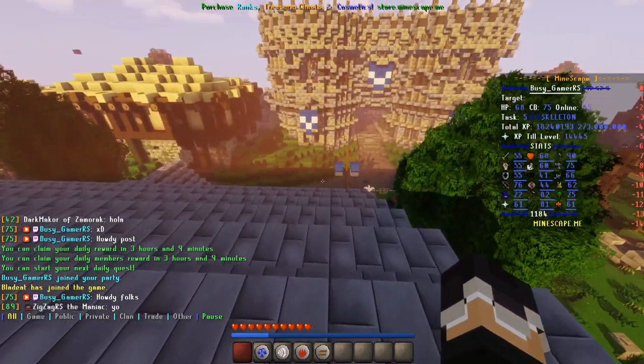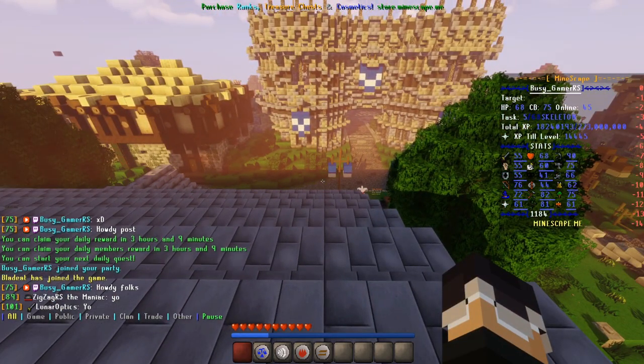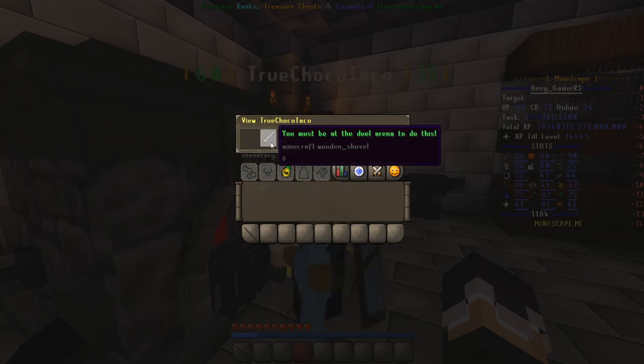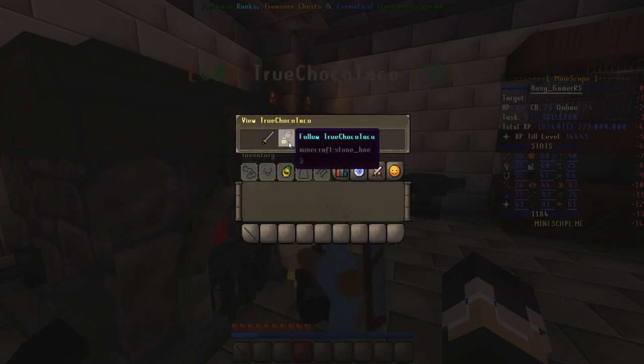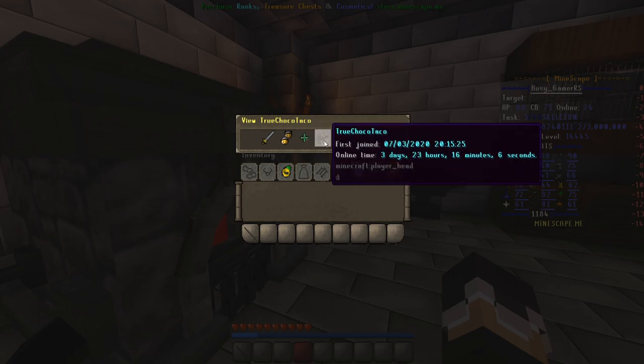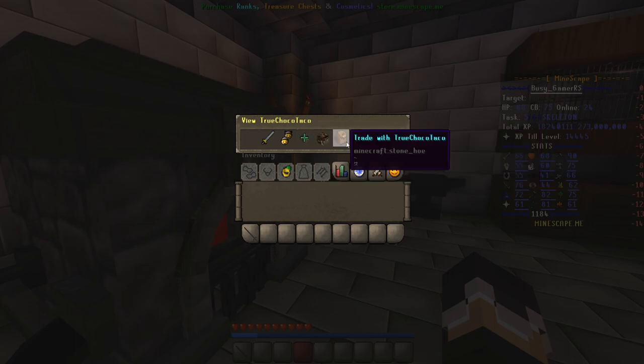Chatting with players is a good way to make friends and seek in-game help. Shift plus right-click while next to a player and looking at them will open up an interface that allows you to interact with a player and see other information. Here you can request a duel, which is only available at the duel arena, follow them, add as a friend, see when they join the game along with their online time, trade, and see their current skill levels.